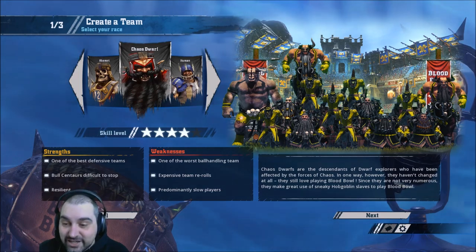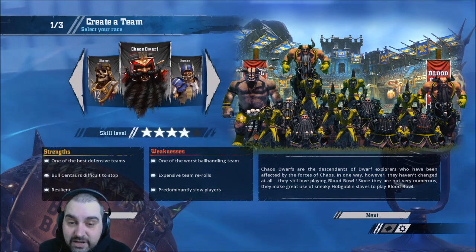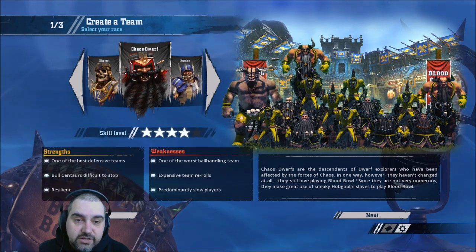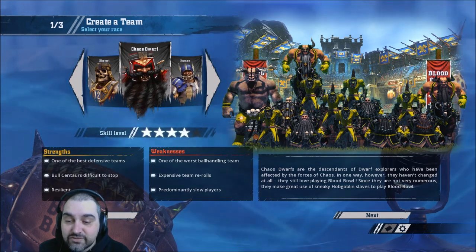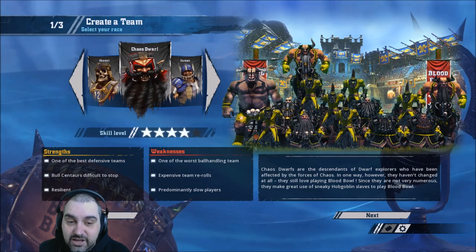So let's have a look at what Cyanide says. Strengths: one of the best defensive teams. I guess defensively they are quite strong. They do have the Bull Centaurs which, once they get Break Tackle, they're formidable sweepers — kind of Movement 9 in a way. Bull Centaurs are difficult to stop, they certainly are. Resilient — yeah, they're quite resilient.